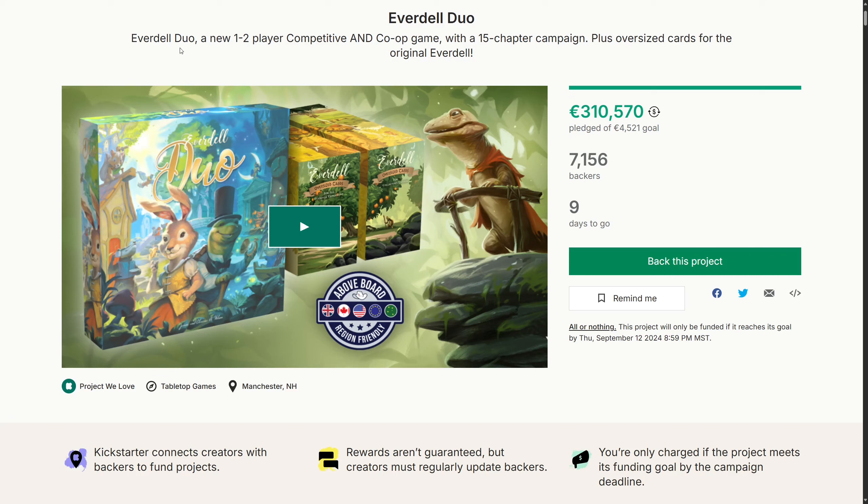Everdell Duo is a new competitive and co-op game with a 15-chapter campaign. I've been wanting an adventure game in the Everdell world, with art by Andrew Borsley. Look at the two boxes here - how you can put them together to create that big orange tree.